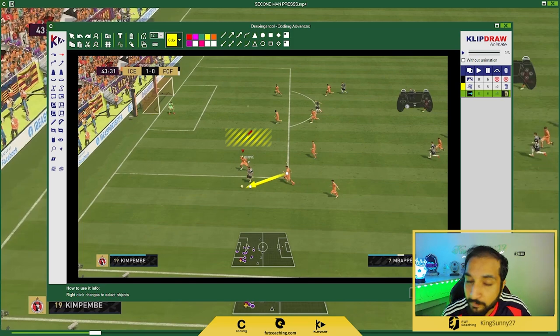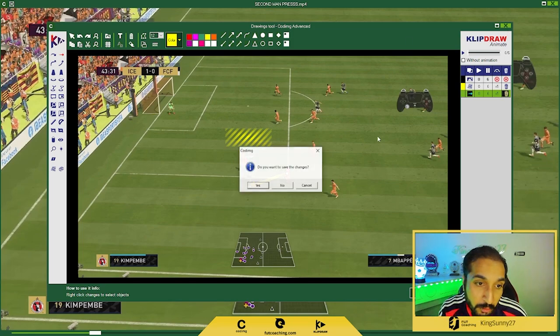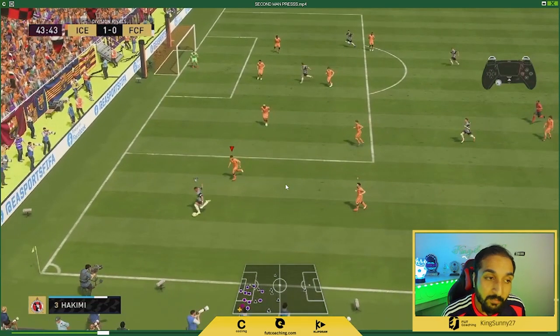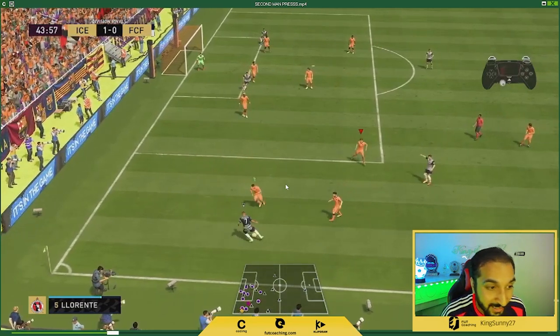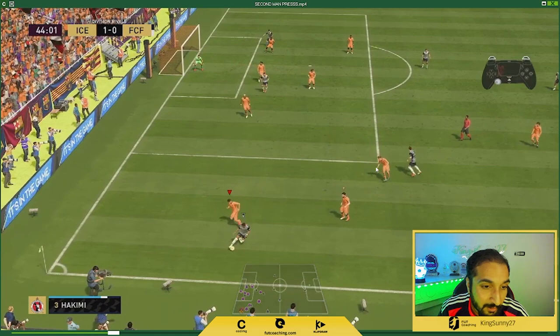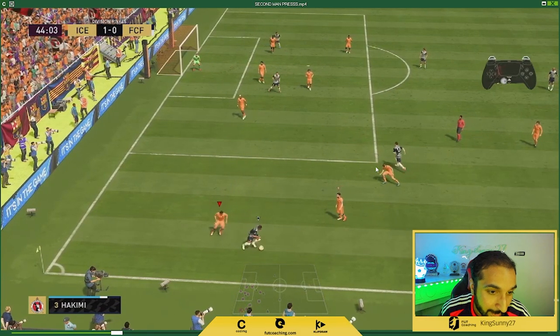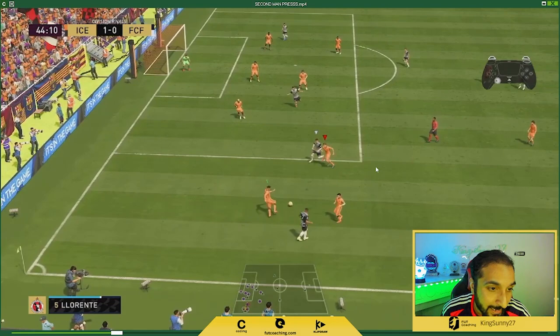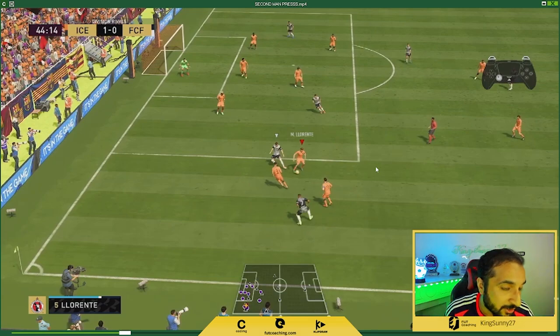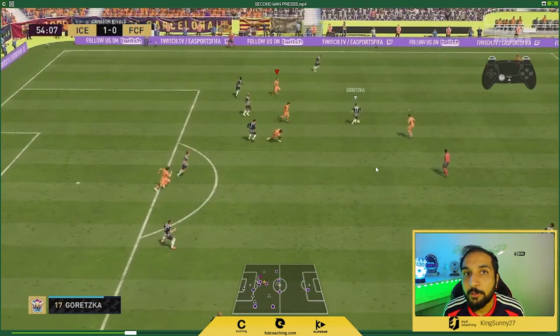When you see the opponent has nowhere to go, press L1 — because when you press L1 you'll immediately switch to the player who is second man pressing, and then you can get the ball back. Watch this example: second man pressing puts Kim Pemble back in position, then I select Ashraf Hakimi, immediately select Lorente to mark the passing lane, then switch back to Hakimi to apply pressure, switch back to Lorente, and there we go — we get the ball back. Right stick switching is also a major key here, and I've made a tutorial on that as well.